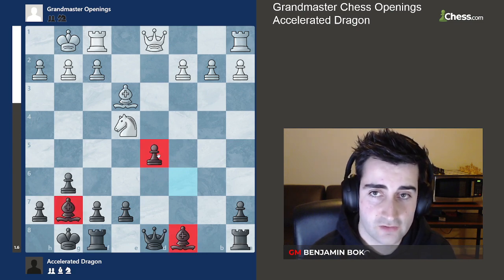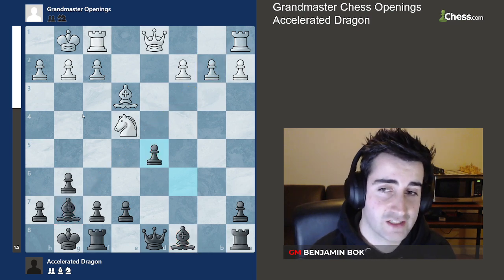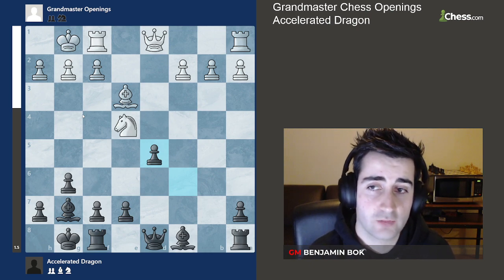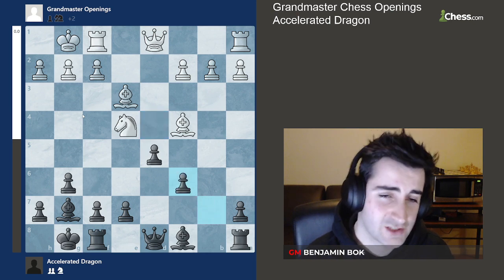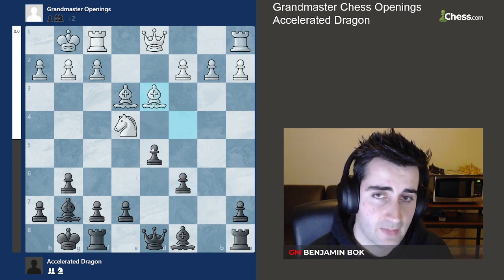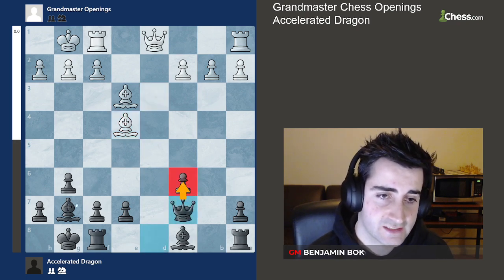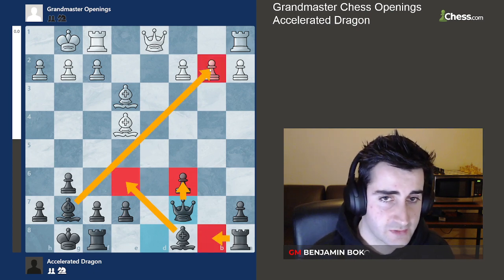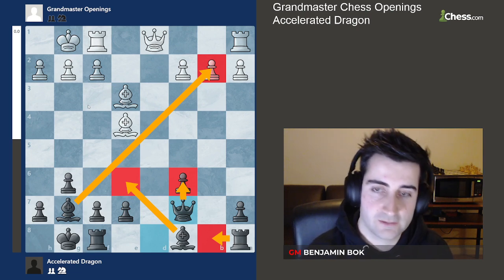We have the two bishops, a great center, and can take on b2 on the next move. This really illustrates how quickly things can go wrong for white and why the Accelerated Dragon is such a good opening at all levels. White's best option is probably bishop to d3, and after the trade black is doing pretty well. We can play queen c7 to guard, then rook b8 on the next move with the other bishop active on the long diagonal — so black is in pretty good shape with nothing to worry about.